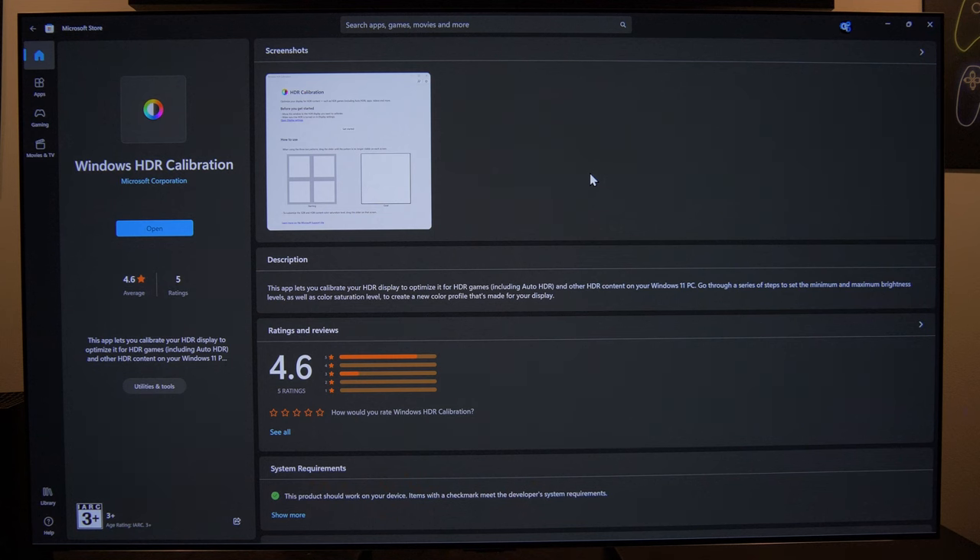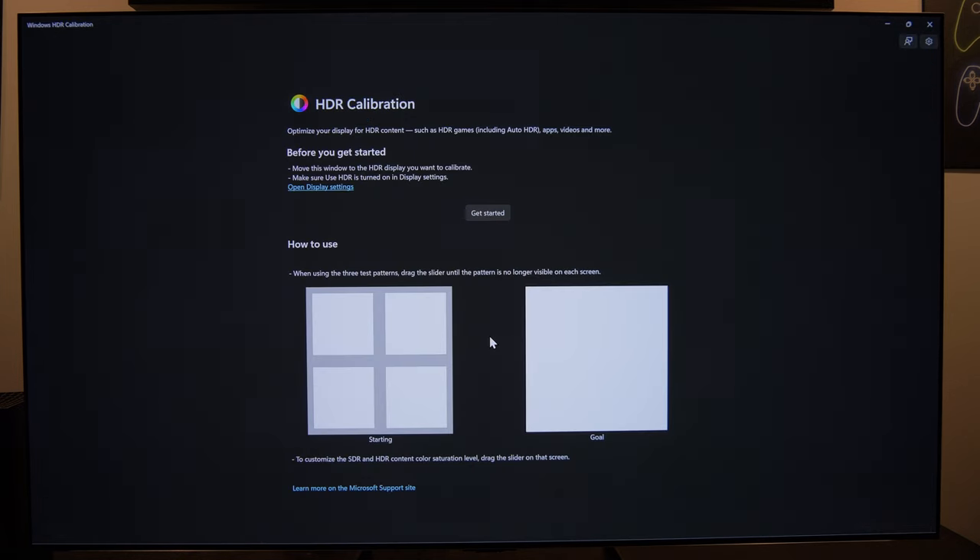The app is only available on Windows 11 — there's no Windows 10 version, so you'll need to upgrade. After the latest update, 22H2, I can actually recommend installing Windows 11 because I haven't had any problems so far. To use the app for the very first time, you have to download it from the Microsoft Store — just search for 'Windows HDR Calibration.' Keep in mind it only works with Windows 11 and the latest feature updates.